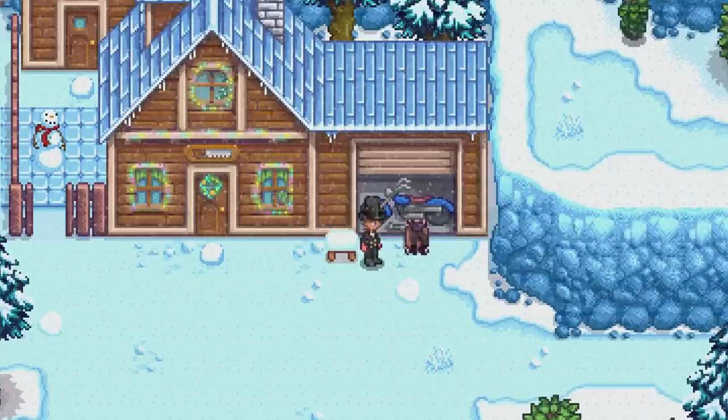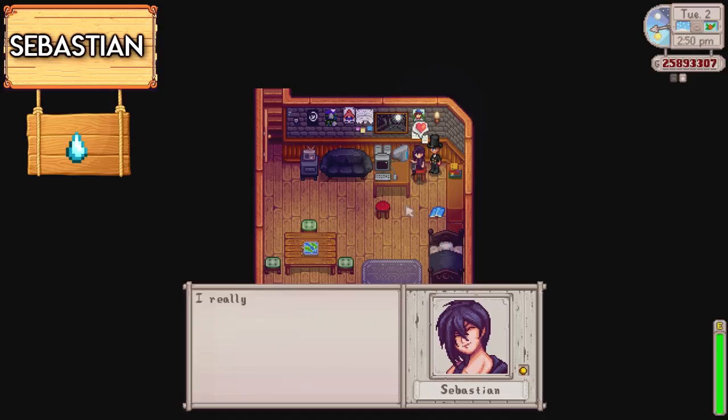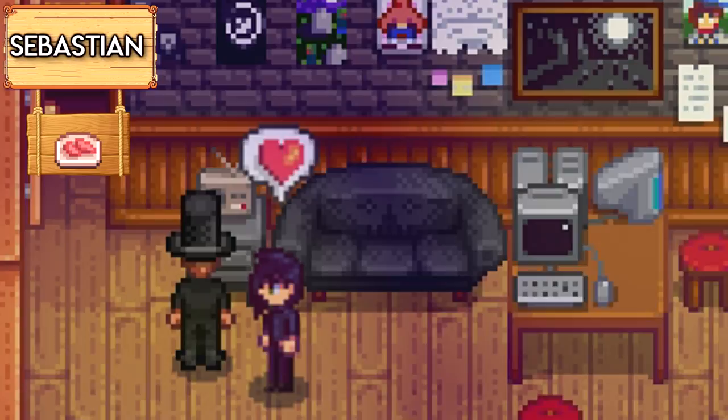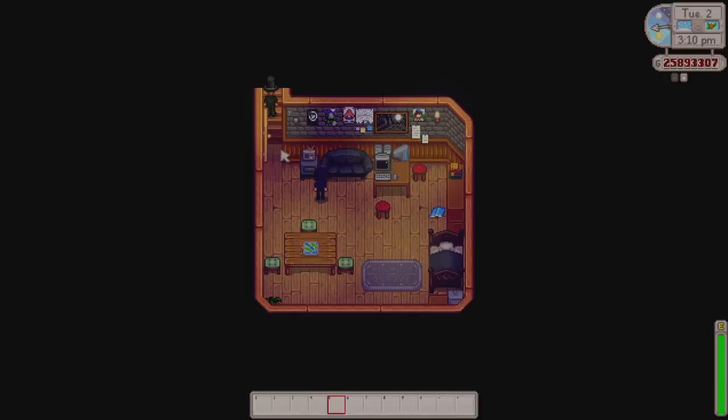Moving on to the next bachelor is Sebastian. Now his favourite loved items are the frozen tear, obsidian, pumpkin soup, sashimi and the void egg. Strange items for a strange person.